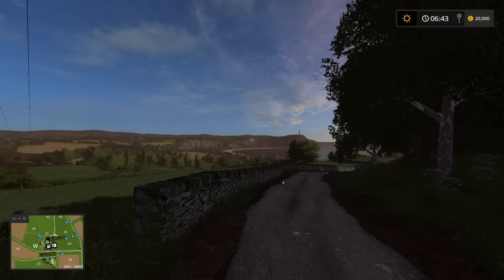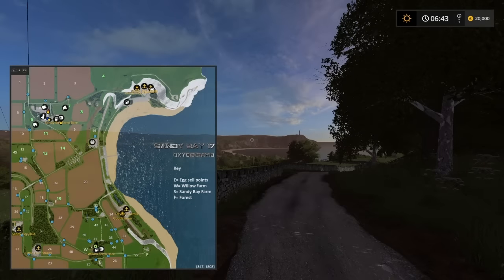Here we start at a lovely view down the bay — we're on the southern end of the map. The green flashing icon is just left of center and we're at Willow Farm. There are two main farms on this map: Willow Farm and Sandy Bay Farm, which is at the northwest part of the map.